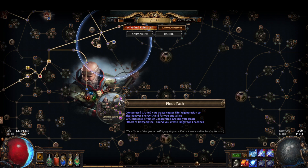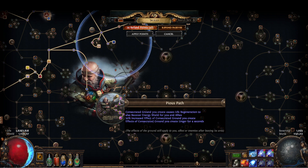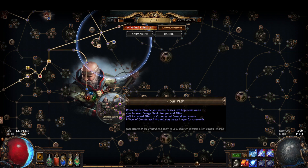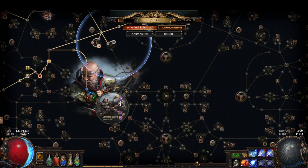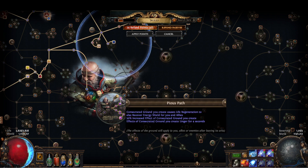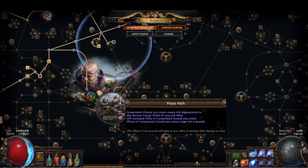That means we regenerate about 9% of our life per second, because normally we would regenerate around 5 or 6% with consecrated ground. There's all sorts of good stuff here.